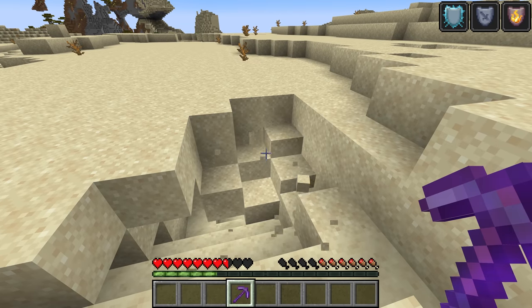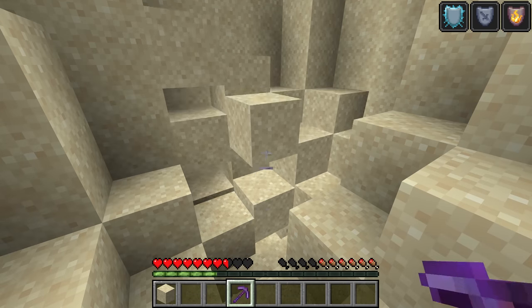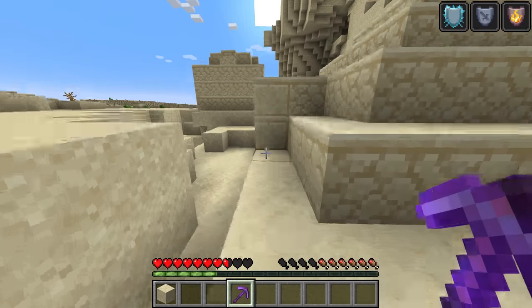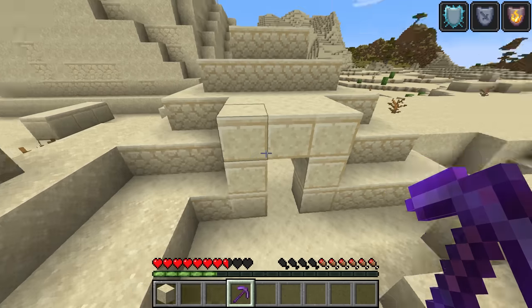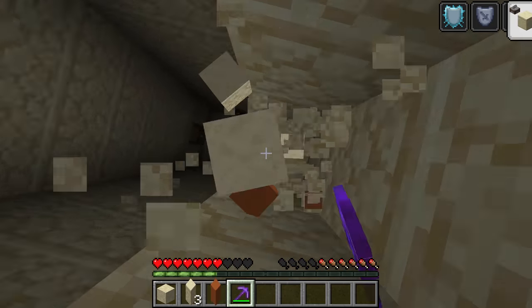One method you could try is to go to seedfinder.chunkbase.com and plug in your world seed. From that point, you can turn on their enchanted golden apple finder, and it'll tell you about desert temples, which very likely contain enchanted golden apples.